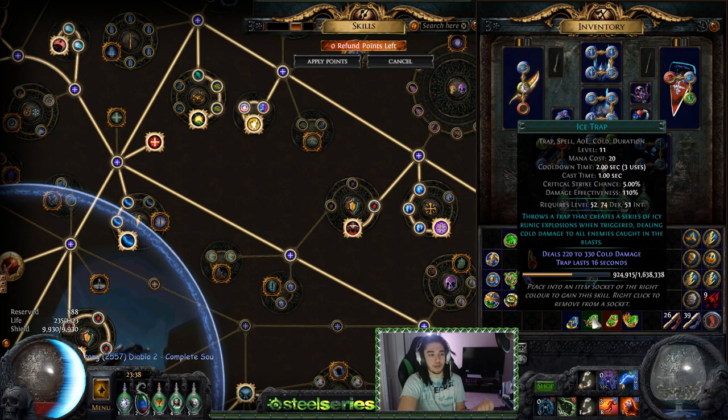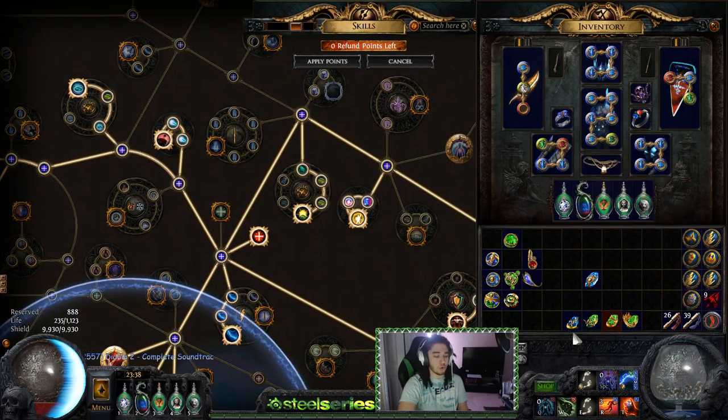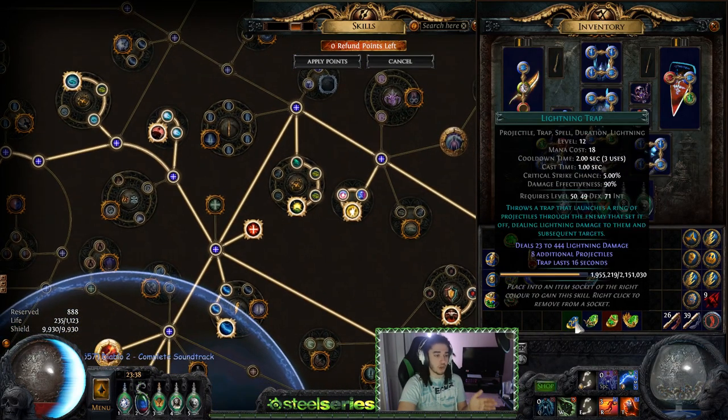The only problem is ice trap got hit with a huge AOE nerf, so that's kind of out there for single target — unless you want to do some gimmicky stuff, it just doesn't feel as consistent. Lightning trap works really well with things like Elemental Proliferation, but that's really the only use I've seen out of it.